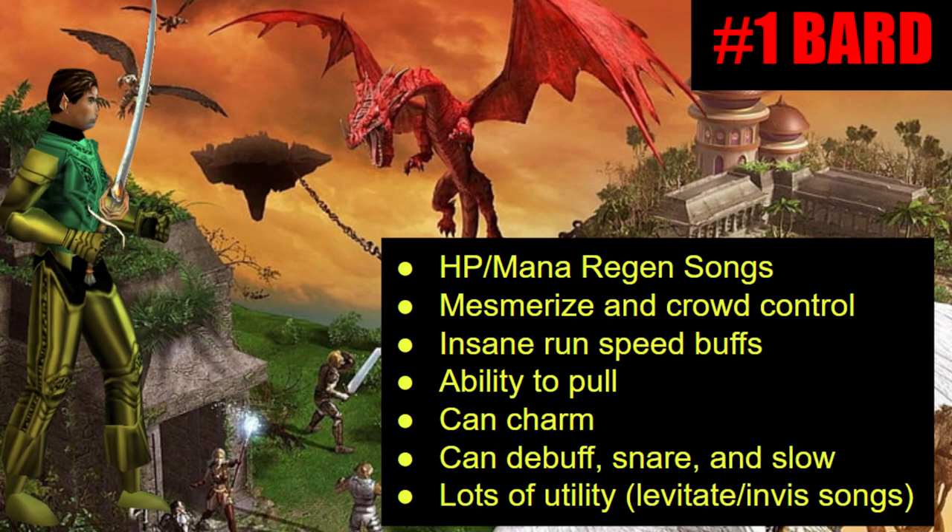You also have the ability to pull with a bard. Early on it might be tagging something and sneering it, running out of range of the mob, then having your other character tag it. As the game progresses and they get Fading Memories, you'll be able to pull something, fade, and eventually split pull like a monk with feign death. They can also charm mobs — say you pull three mobs and you're taking one on with two more to deal with; you charm one and have it fight the other instead.